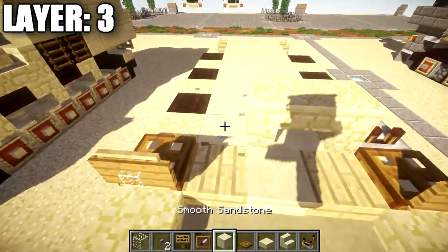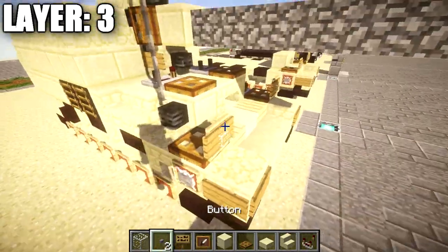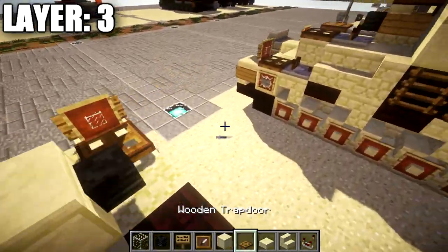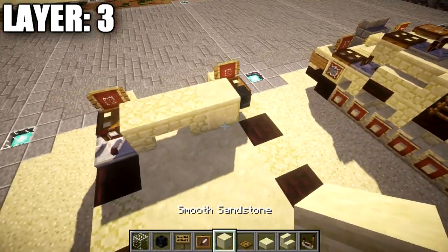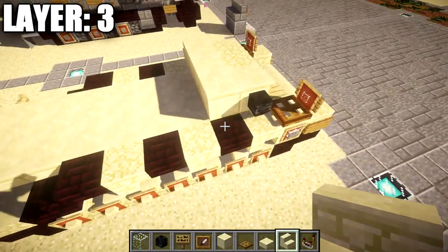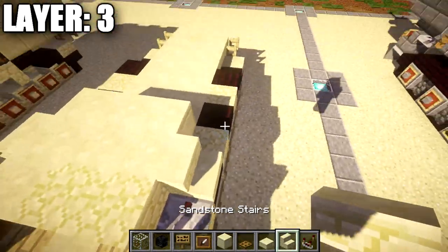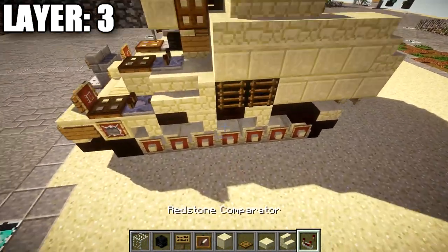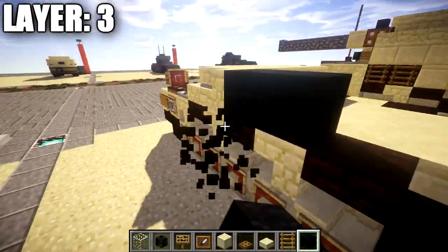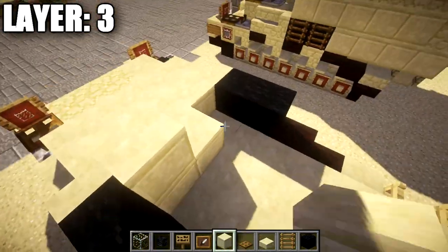Off the back of the stair place a smooth sandstone block, and place a wither skeleton skull off the side. Then place a row of three smooth sandstone blocks across, followed by a sandstone stair on both ends. Place another row of three smooth sandstone blocks followed by a sandstone corner stair on both ends. Then grab some black wool and place a row of two black wool going back from each corner stair, followed by two rows of three smooth sandstone across the middle.